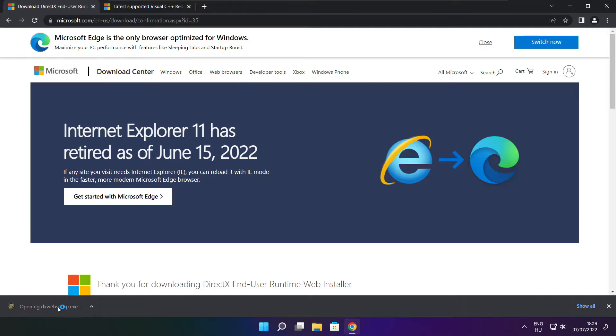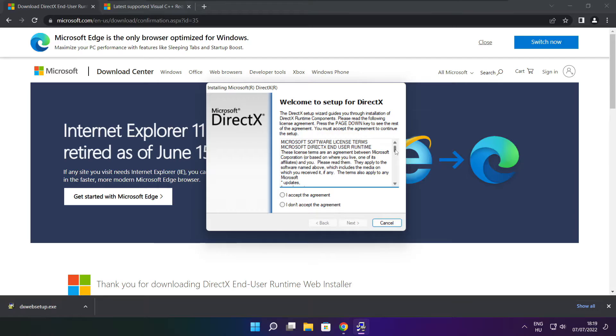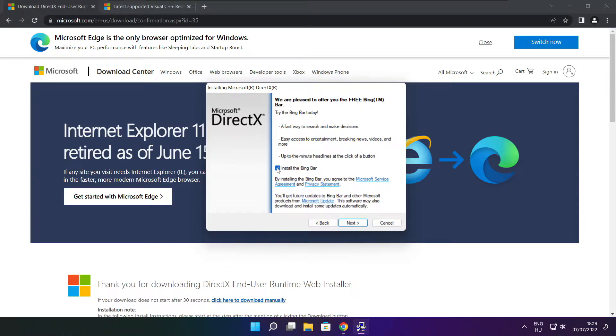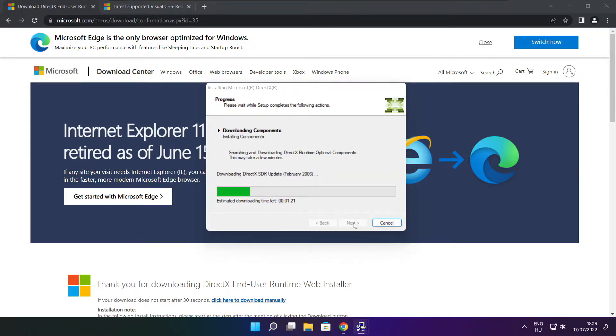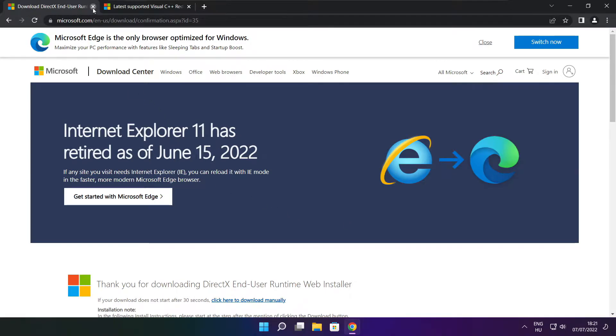Click Download. Install the downloaded file. Click 'I accept the agreement' and click Next. Click Next, uncheck 'Install the Bing Bar', and click Next. Click Next again. Installation complete — click Finish. Close the DirectX website.